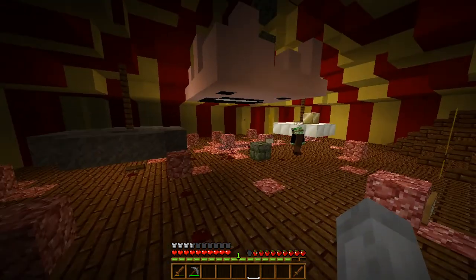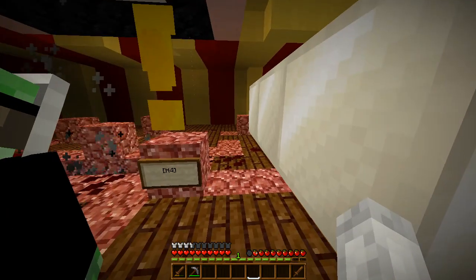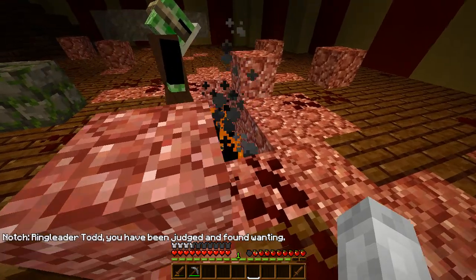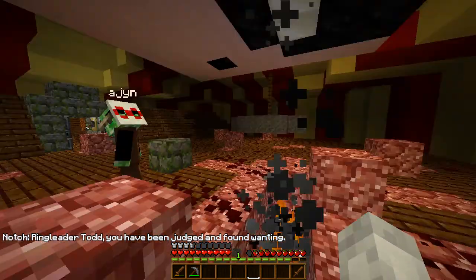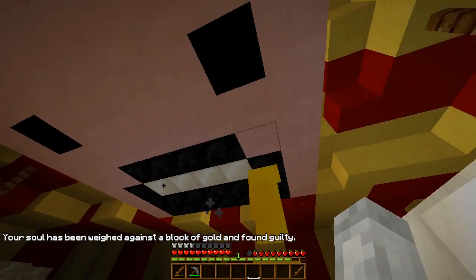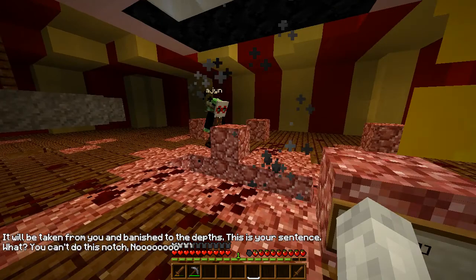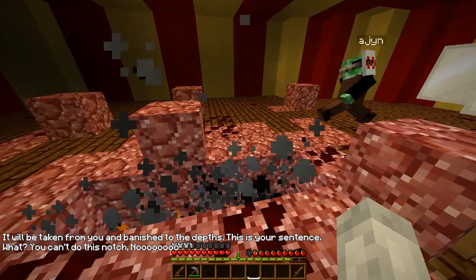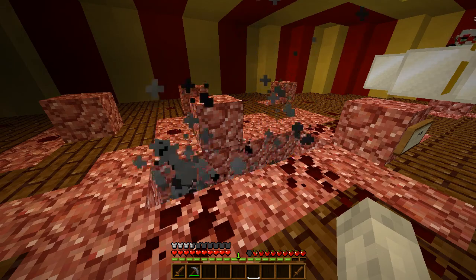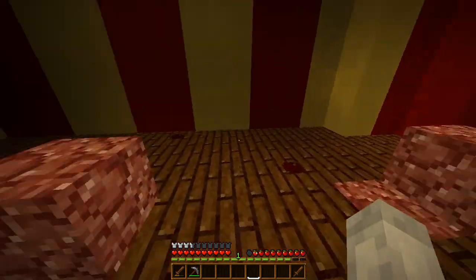Hey, H4. Oh wow, that was quick. Let's do H4. 'Ring Leader Todd, you have been judged and found wanting. Your soul has been weighed against a block of gold and found guilty. No! You can't do this! Torch! This is your sentence.' Well, it looks like that was the end of someone.